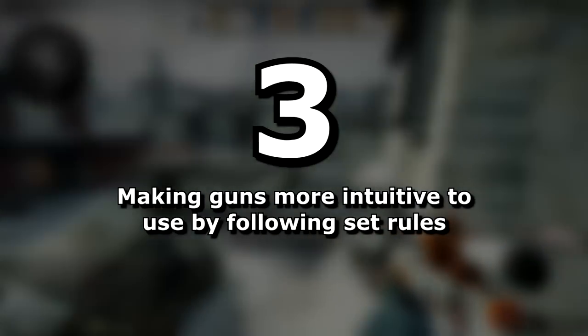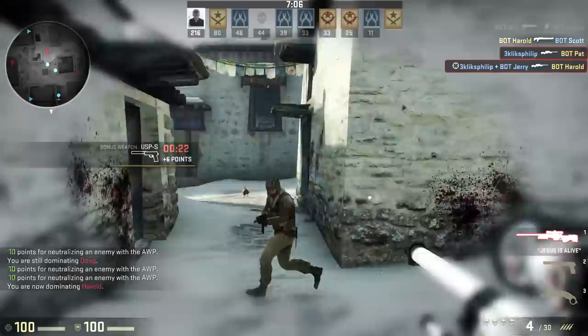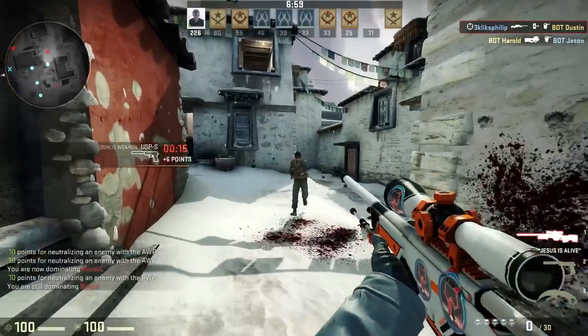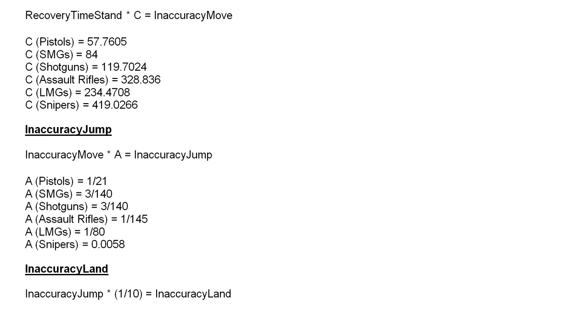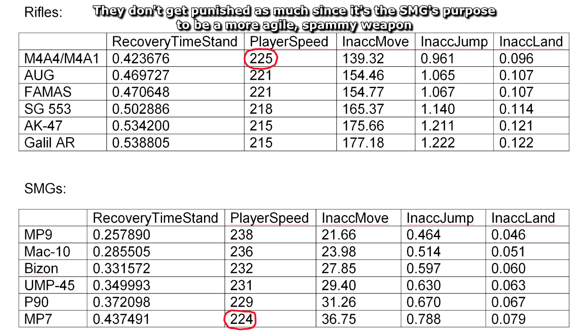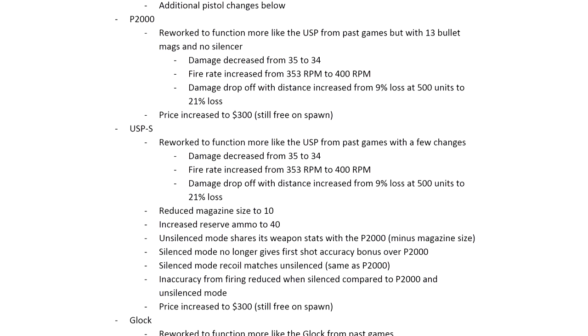Goal 3 is to make guns feel more intuitive to use by making the relation between certain variables more consistent — cleaning up a lot of the values. We might not have consciously felt these inconsistencies, but they make the game less intuitive to learn. Sloth Squadron has introduced universal rules for the guns to follow. Part of this has been a weight system: the more a weapon slows you down, the more you're punished for running and gunning with it. For example, the AK slows you down more than the M4, so it will be worse to run and gun with. The MP7 slows you down more than the Mac-10, so the same rule applies. However, SMGs as a category don't get punished as much for running and gunning, so although the MP7 slows you down more than the M4, it still performs better when you run and gun with it. This sounds obvious, yet isn't how the game's values currently work.